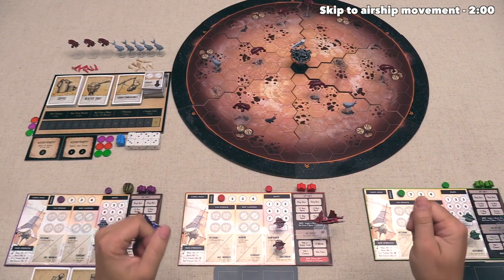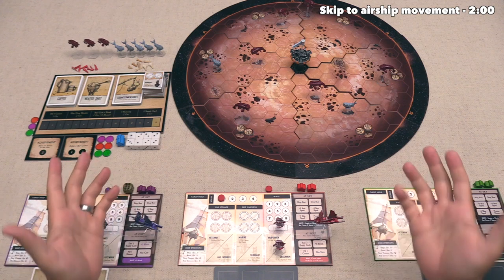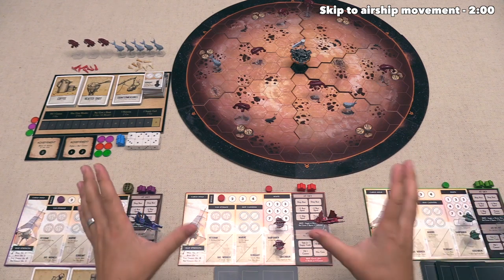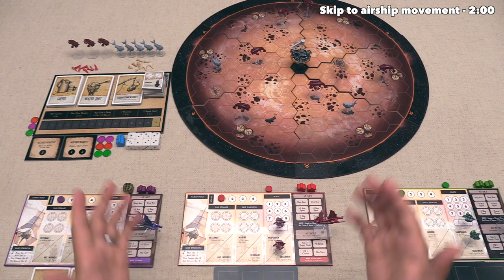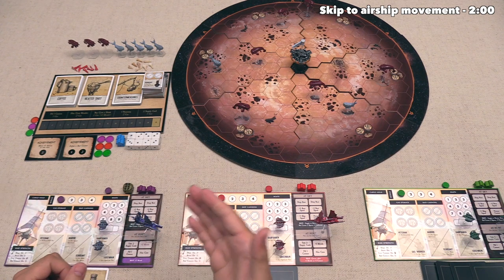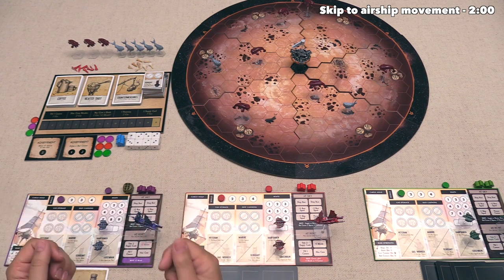Out here we have the game fully set up and ready to play for our three different players. I do want to mention that this is a prototype version of the game, so the art and components are not necessarily what you'll find in the final version. We are going to be playing from the perspective of the purple player right down here, and we are the starting player, so let's take the first turn of the game.